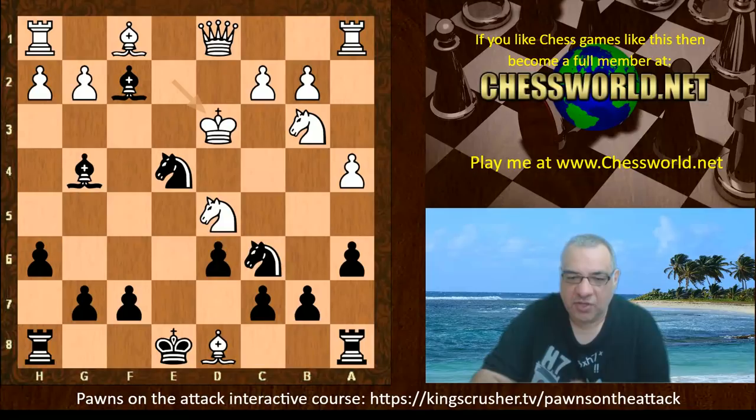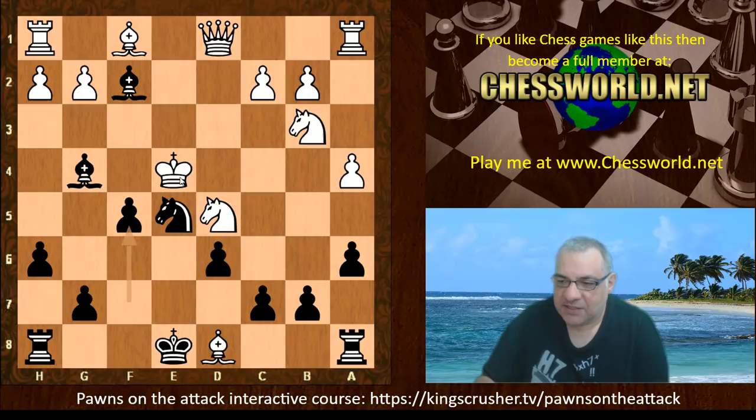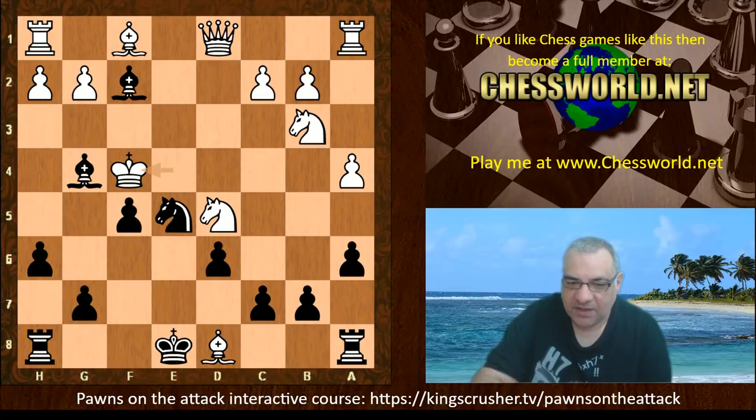Ne5 check — that stops the king going to c4 — King takes f5 check, and that pawn is taking away the escape squares of the king, setting up potential mates. After King f4 we have the final move: Knight g6 checkmate. What a blitz game! Black can't even slip up here with g5 just yet because after Bishop takes, that's still taking away the parking space of g5, so Knight g6 is mate.